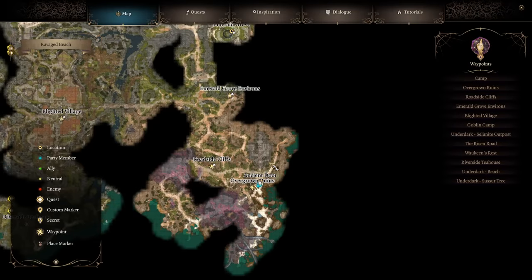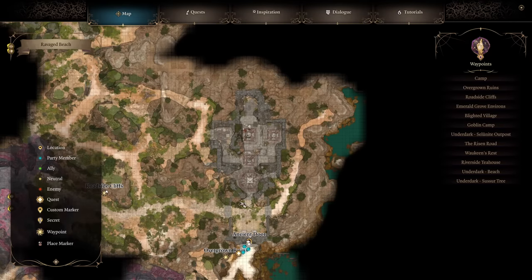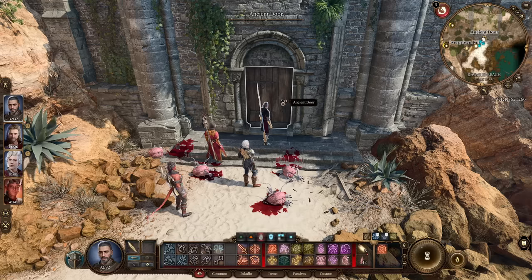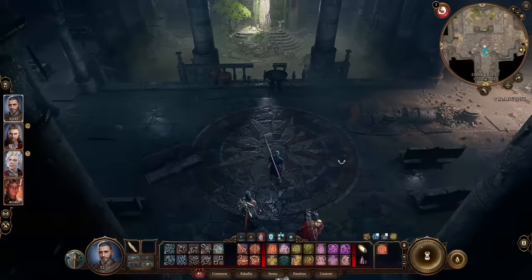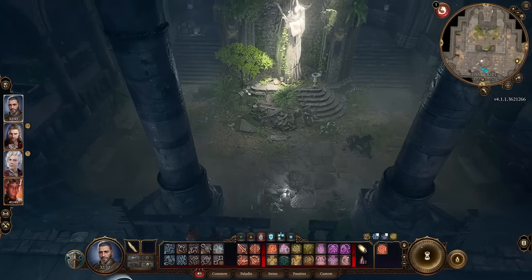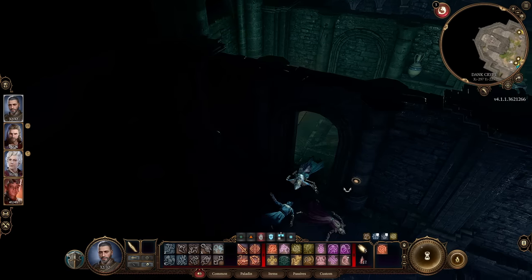To find Withers and get him in your camp so you can get a respec, you'll need to come here to the ruins, or the overgrown ruins. This is to the east of the roadside cliffs waypoint if you've got that, or behind the ancient door on the beach at the very beginning of the game. Inside the ruins, you'll find a centerpiece main room at the northern point with a statue and some light coming in, and there are skeletons that will attack you when you go here.